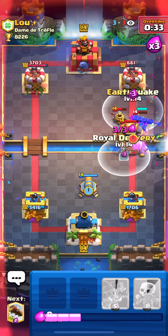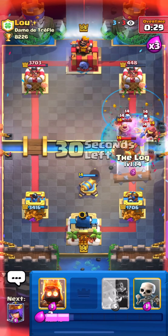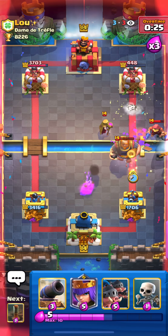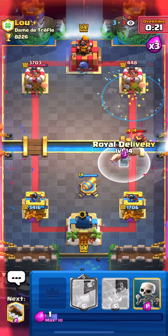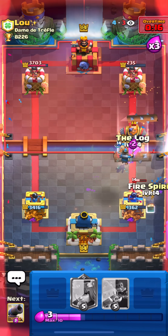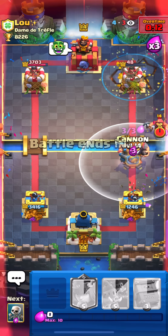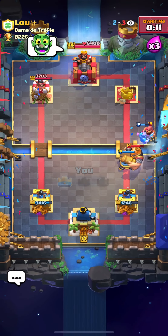We're going to attack with Hogs again — he doesn't have Fireball in cycle and I already cycled my Earthquake. Right now I'm just going to cycle more Earthquakes — two more Earthquakes and I think this is game. Log here; the cannon on the king tower is really good on defense versus Royal Giant because he needs a spell to take it out. I cycle back to my Earthquake — yeah this is probably GG. He played it really well too though.